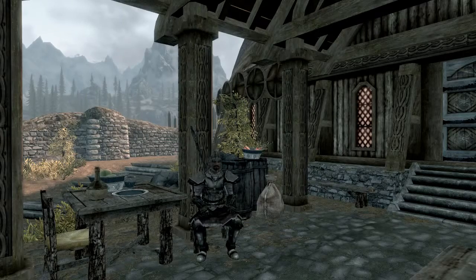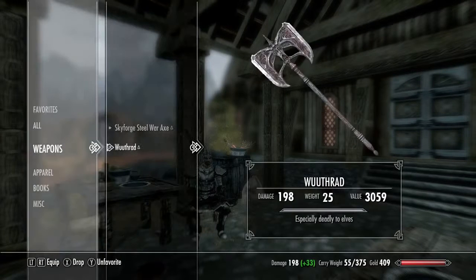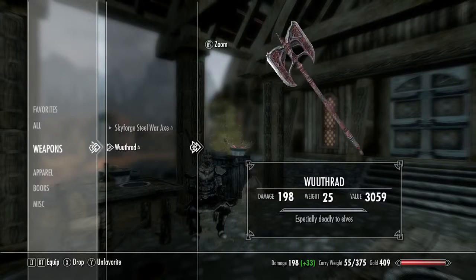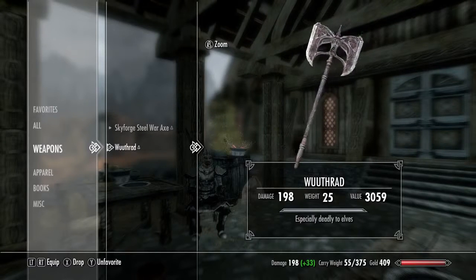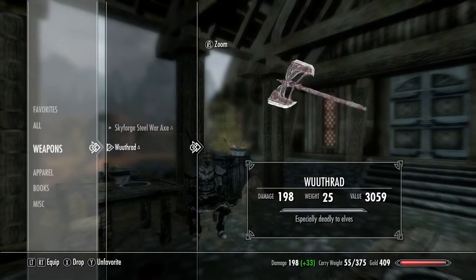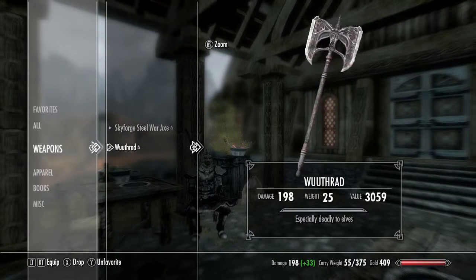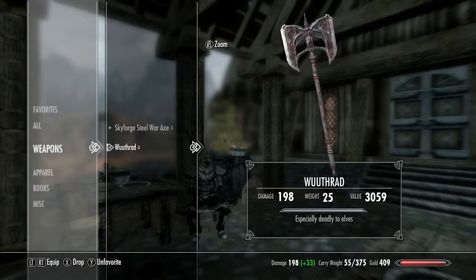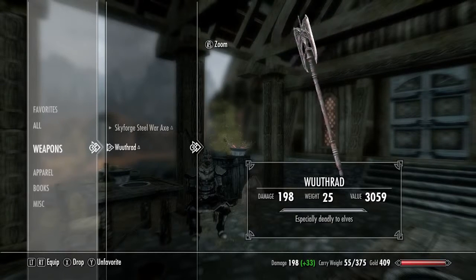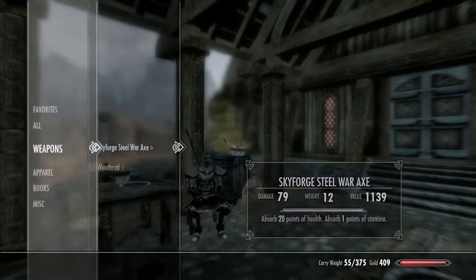As I said, the gear on this character is a bit weird. I'll go ahead and start with the Wuthrad, which is especially deadly to elves. I was actually able to enchant this again with 20% health absorb and 1 point stamina absorb. I went with 1 point instead of 20 points because it'll save me charges, and all you really need is 1 point for it to allow you to do another power attack. That's the same enchantment I went ahead and did on this Skyforge steel war axe right here.